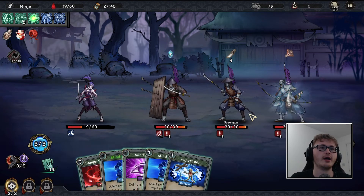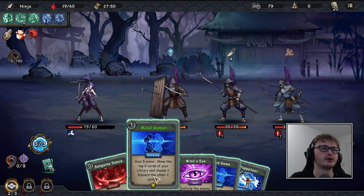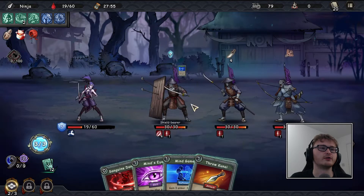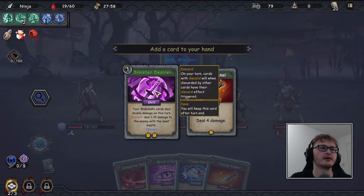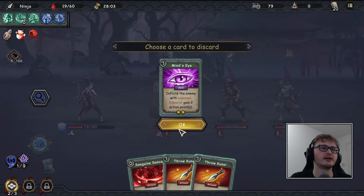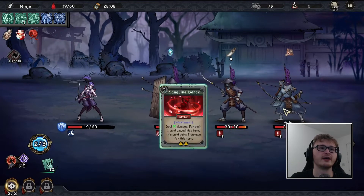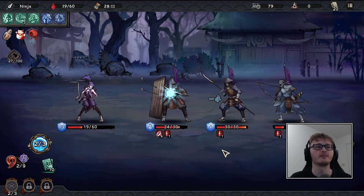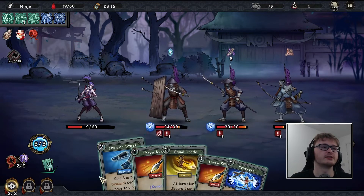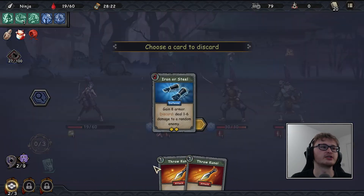This feels like it's been a very slow run — maybe I'm just thinking more, which is probably a good sign, but some misplays I've made. This is quite a strong fight for what is not the final boss of the area. We definitely want to discard Genin Force, take a throw kunai via Mind Game, take the kunai again, discard to deal damage, puppeteer Mind's Eye away for action points, then throw kunai twice plus a massive 10 damage from Sanguine Dance.